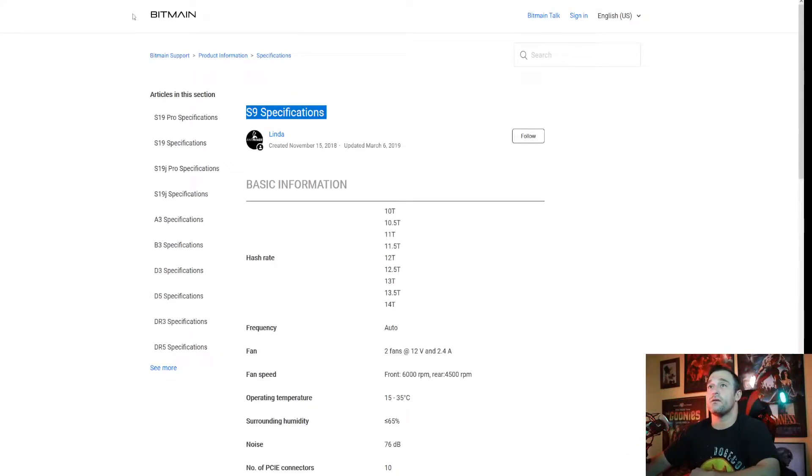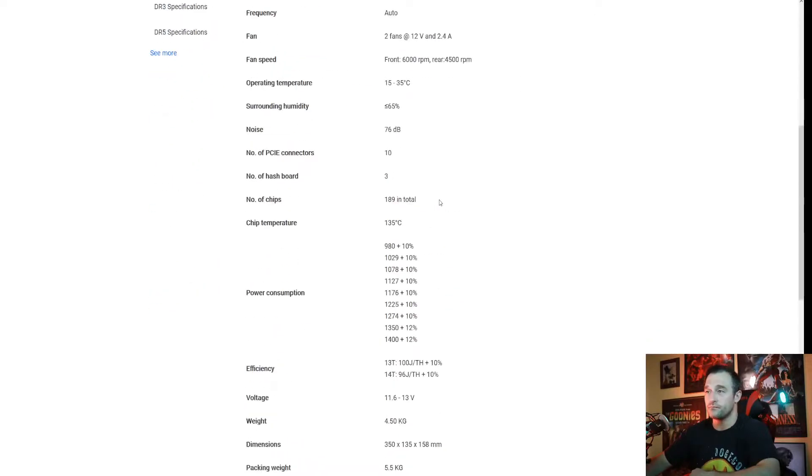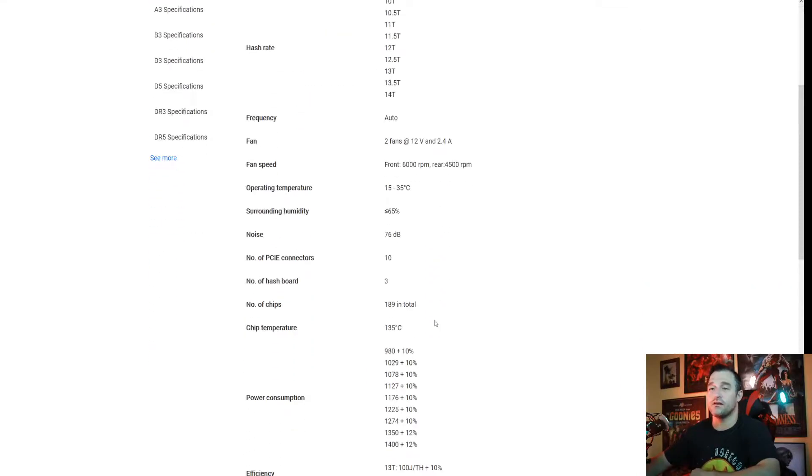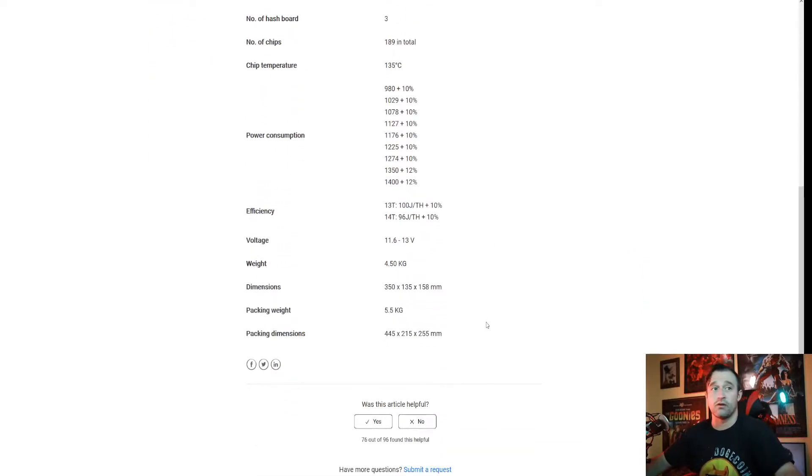Here we are at the S9 units on the Bitmain Antminer website — the S9 specifications. As you can see there are many different types of units with different hash rates. You've got the 14 down to the 10, and here's the power consumption. Those are the two things you're going to need to calculate your profitability if you are not using something that automatically does it for you. That's all that matters to you as a miner, unless of course you're an engineer or you're really into this stuff.